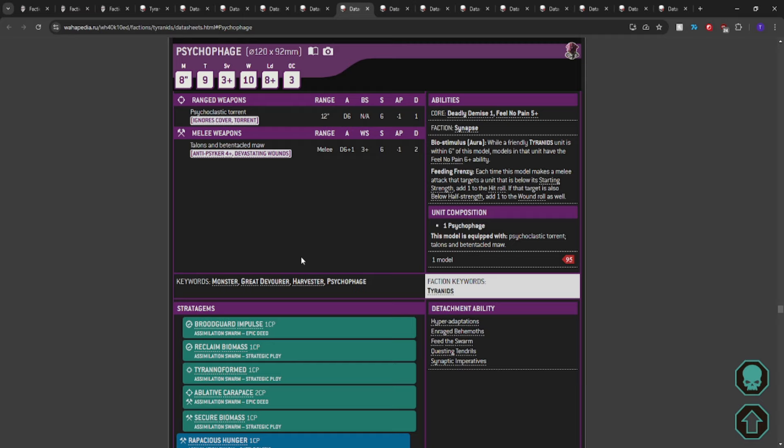This makes your Tyrant Fexes and your Maliceptor a bit bulkier. While it's not as good as a 5+ feel no pain, it's better than nothing for a monster. Also, almost anything you can do with a Lictor, you can do with the Psychophage — yes, it's 35 points more. But if you just need something with OC to stand somewhere and not die, the Psychophage can do that, and it has a Flamer. If something gets too froggy, fire overwatch.